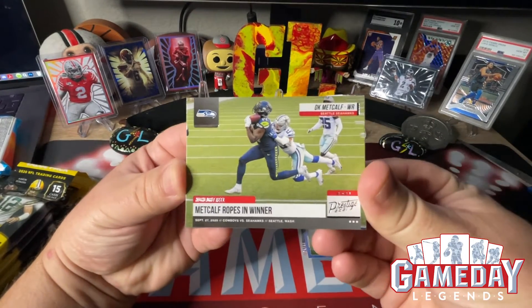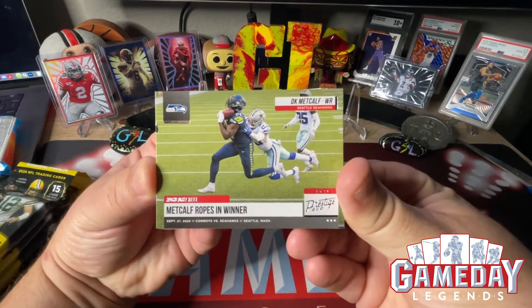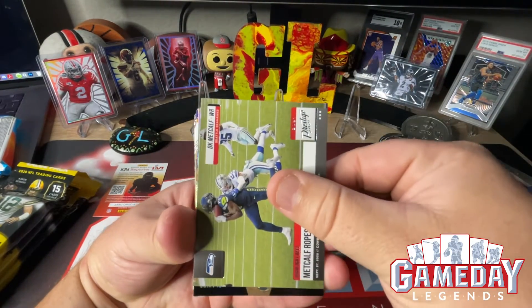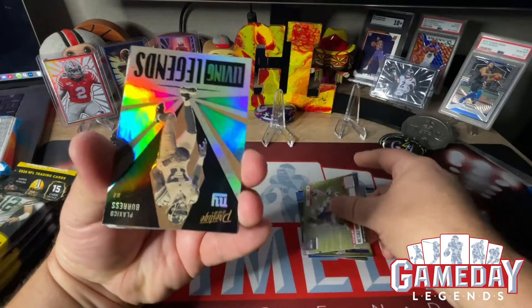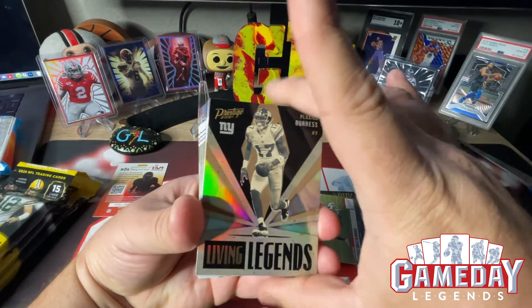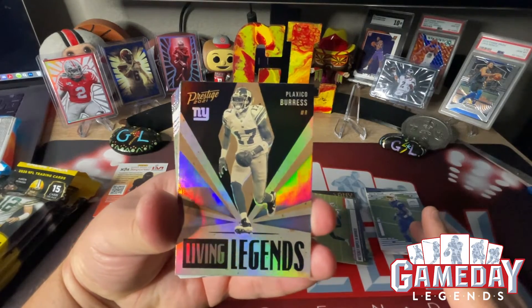We got a MetCap Ropes in a Winner against the Cowboys — not hard to do. And then we got a Living Legend — Plaxico Burris, very cool. I love these.